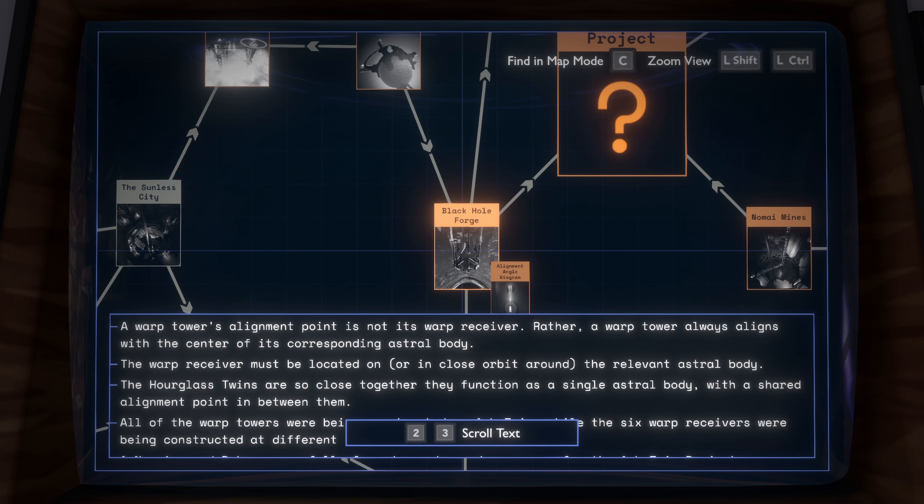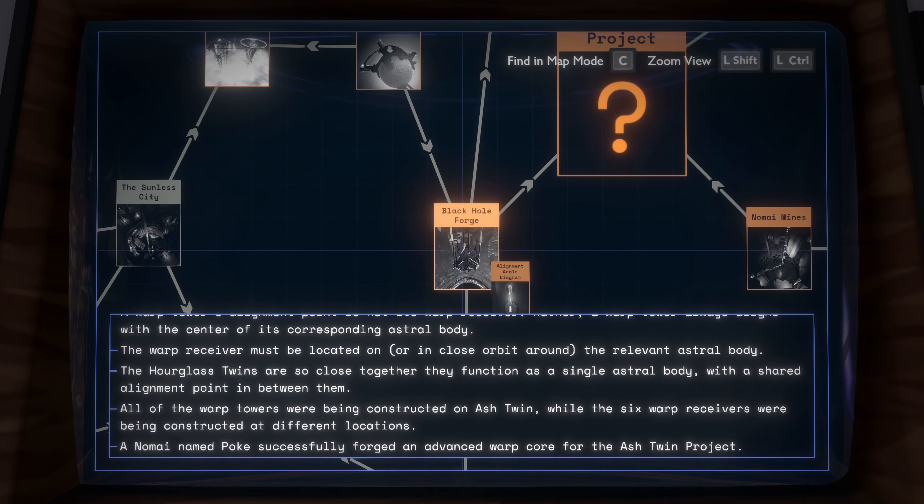It's a warp receiver rather than a warp tower — a warp tower always aligns with the center of its corresponding astral body. The warp receiver must be located in or in close orbit around the relevant astral body. The hourglass twins are so close together they function as a single astral body with a shared alignment in between them. All of the warp towers are being constructed on Ash Twin while the six warp receivers are being constructed at different locations.